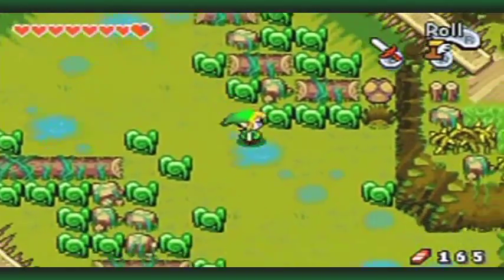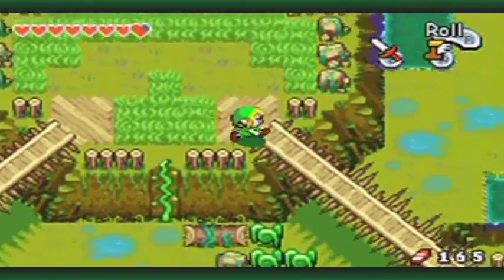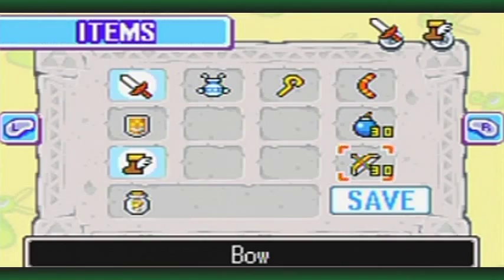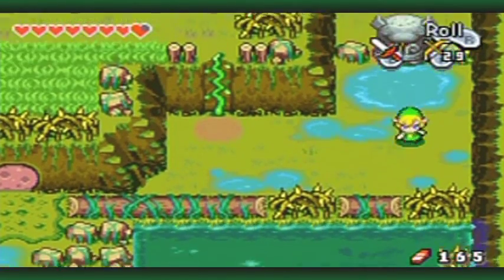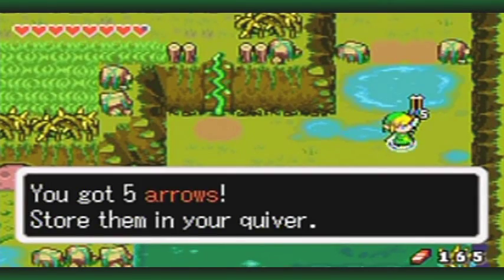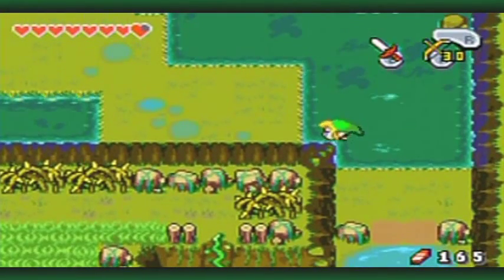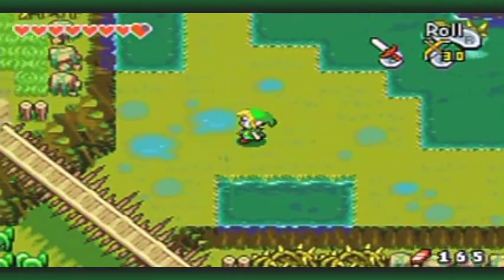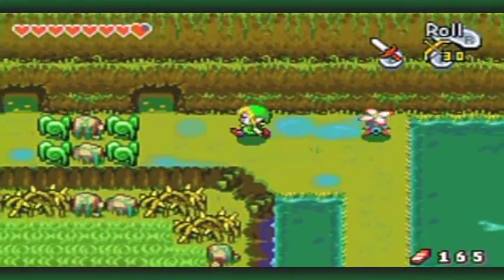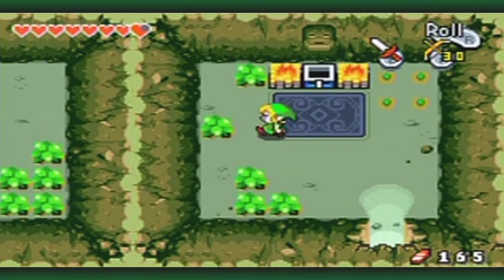Now I'm going to go back around here, because now I have the means to bypass this. I'm shooting your eye out — the tradition of Zelda games continues of shooting the eyes out of things. Sometimes you get drops from enemies to replenish your arrows. And there's the second golden Kinstone piece — or yellow, or whatever you want to call it.